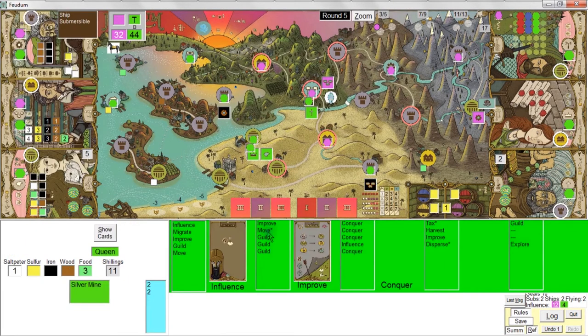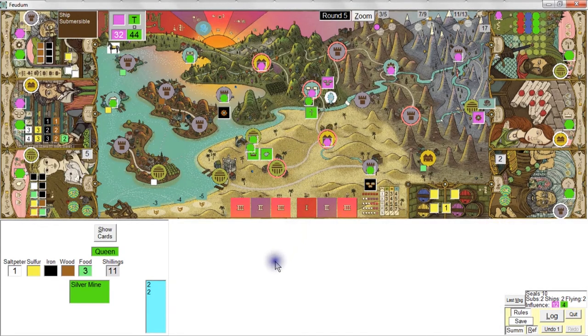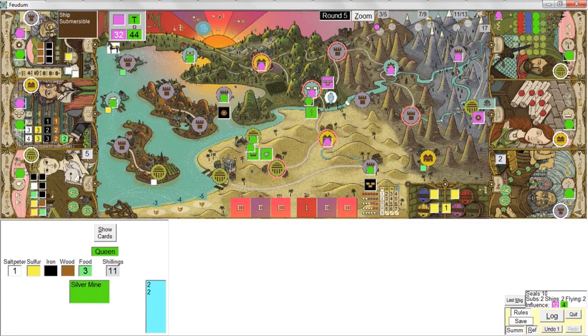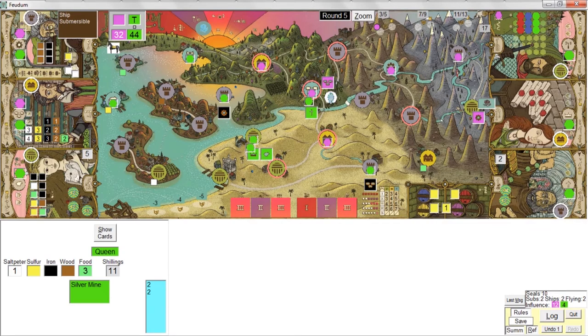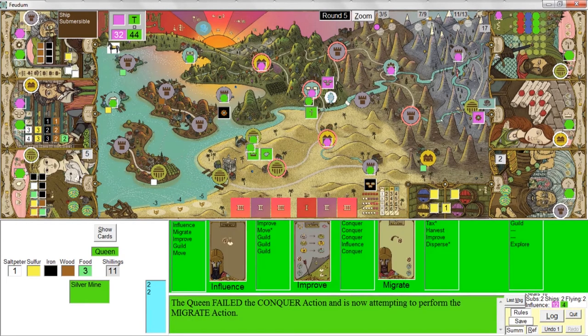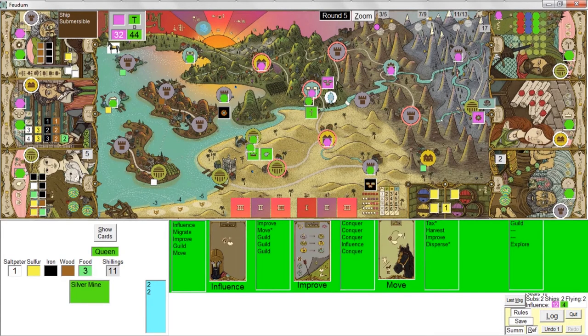She's probably going to do a conquer — and she is, but she still can't conquer that feudum. She tried first to kill the behemoth — can't successfully conquer it. She can't kill my pawn either. So she's going to do a migrate instead. She can't do a migrate — all her pawns are on the board. So she's going to try to do a move. And here she comes toward the behemoth.